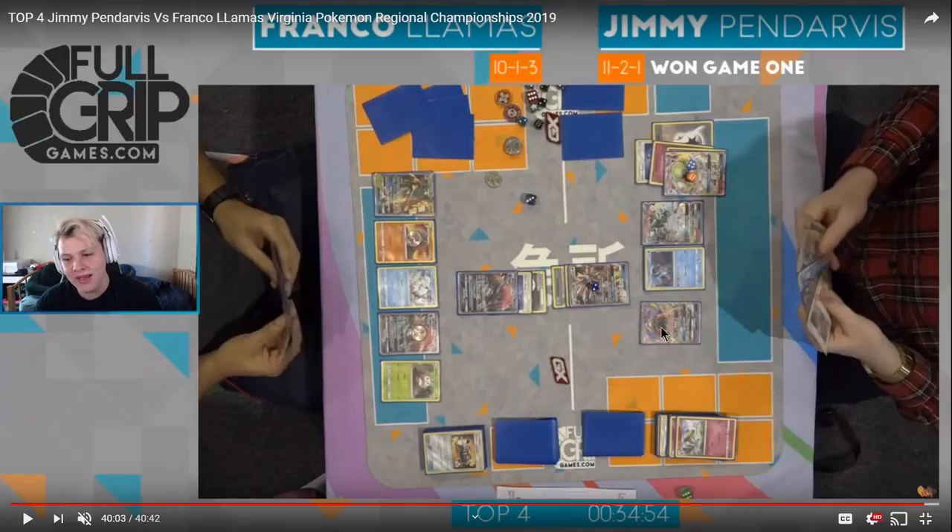That's gonna go ahead and do it for the top four match — a little sloppy on Franco's side for sure. In game one, I think Franco pretty much lost it right when he didn't use the Elm on turn two — his board wasn't established yet, and then he chose to play Cynthia instead and hope he found basic Pokemon. Here in game two, he made a couple mistakes as well, not quite as bad as game one. There was still stuff that could have been done a little bit cleaner. It is a tough matchup for Franco no matter what, and in game two I don't think there was much hope at all even with the slight mistakes. It's just Jimmy's game for sure. So yeah guys, that's gonna go ahead and do it for top four — if you enjoyed the video give it a like, subscribe, leave your thoughts in the comments below. Follow me on Twitter, check out my live stream on Twitch — links for those in the description below. Have a good day, thanks for watching, and peace.